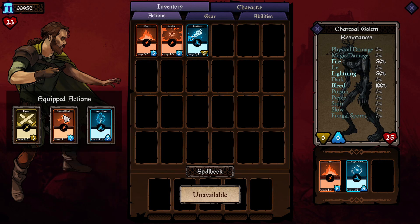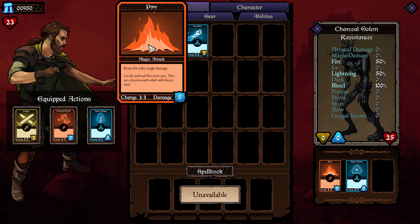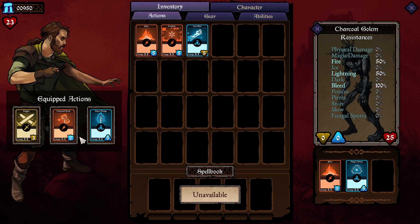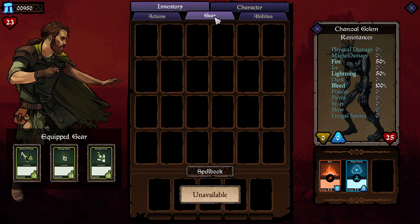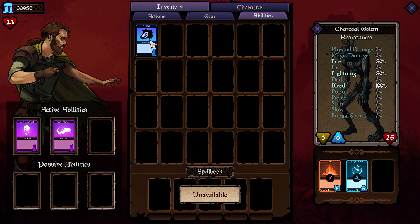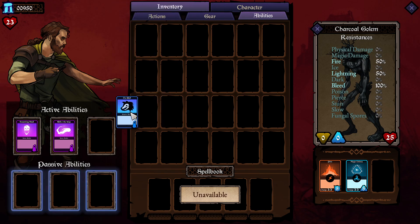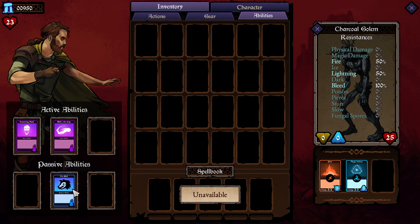I've got blocking magic already and I don't have any physical attacks. I don't have much to use, so I'm not sure what they wanted me to do. There are abilities you can click — another ability, an undo, extra undo combo — these are passive abilities.